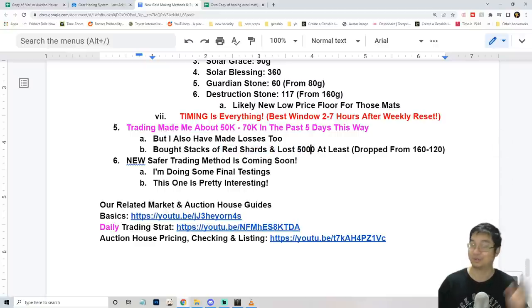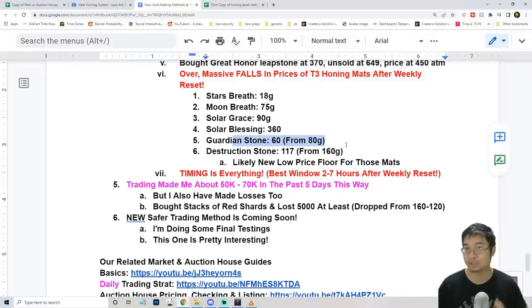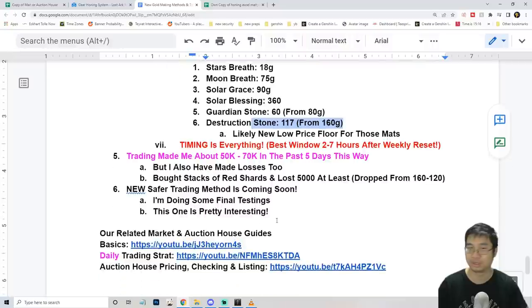Instead of losing 5,000 gold on the red shots, by using them I essentially gained a lot of value since I'm now at plus 14 — so I'm happy about that. I'm also working on a safer trading method that doesn't involve losing too much gold on honing materials. I should have that guide out in a day or two after final testing. One of my viewers told me he has made over 700,000 — close to one million gold — doing this method, so it's very interesting and I'm very excited to make that video.